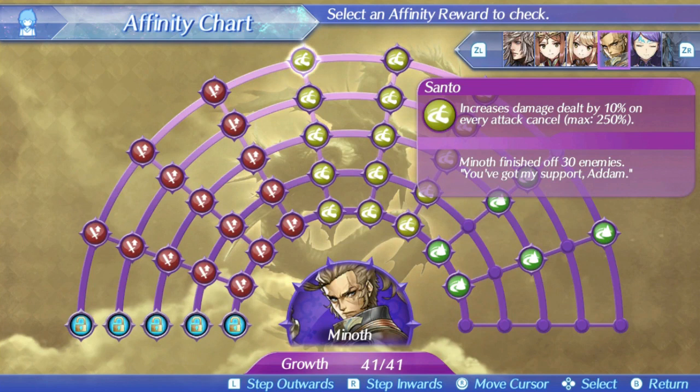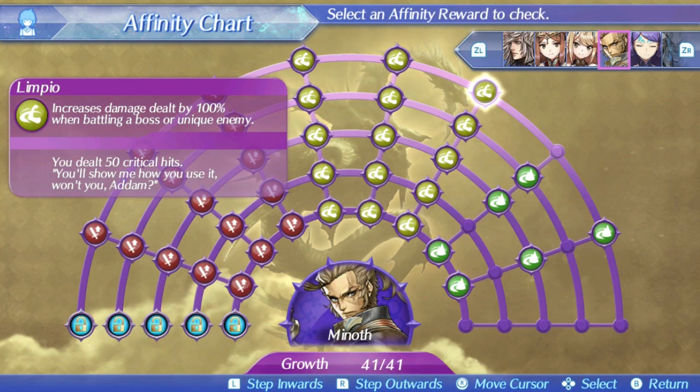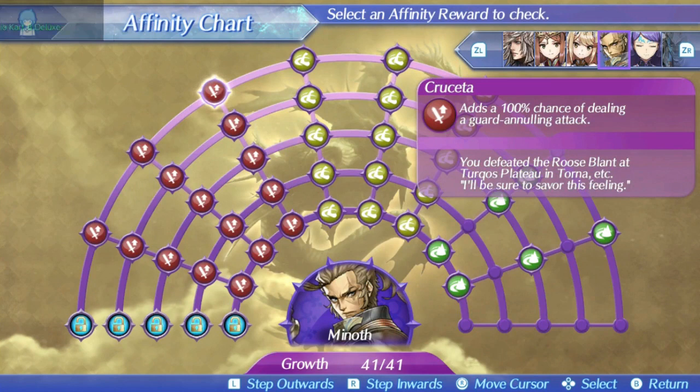Since Hugo has a force taunt anyway, he can actually do an okay job of keeping aggro no matter what Minoth is doing. His final ability is just a very nice 100% additive damage multiplier that you're likely going to have in all the important fights in the game, since unique monsters, golden beasts, and bosses are the important fights and the ones that actually last a decent amount of time. His specials don't really have very good effects for the type of game this is, but they're still really useful for the damage boost they provide, and they look really cool.